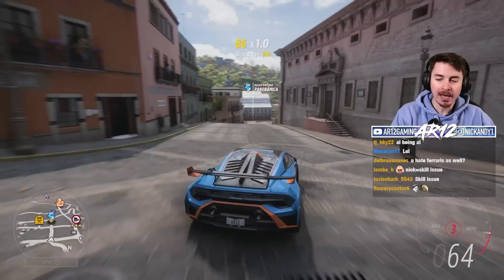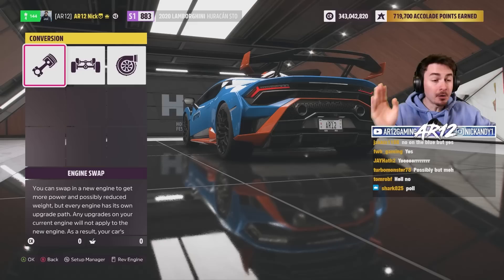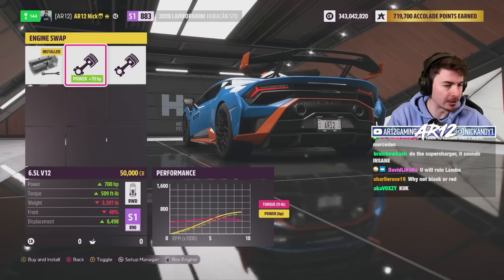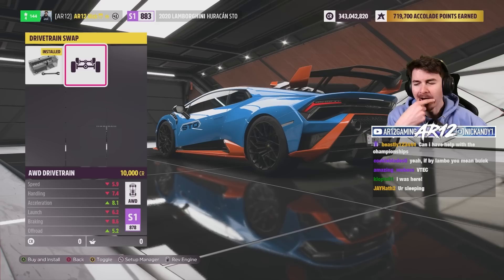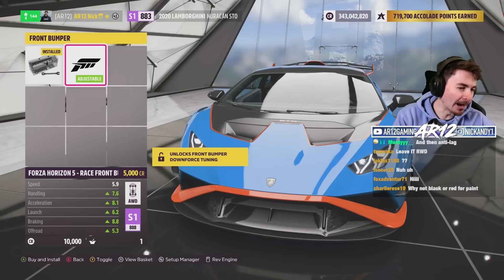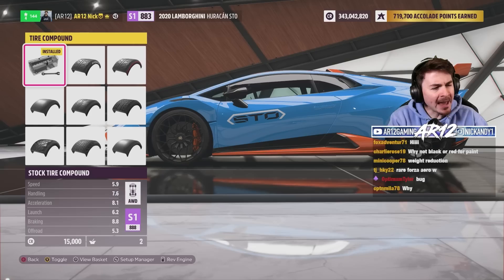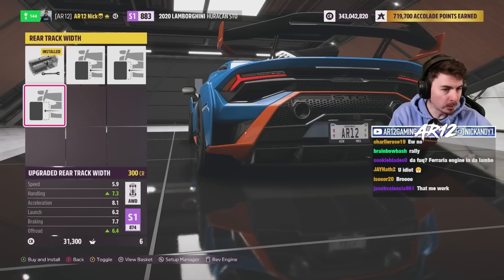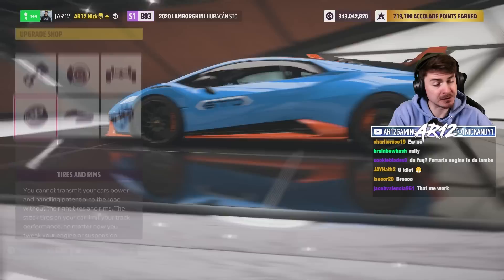Not only is this car beautiful, it sounds incredible and is insanely quick. The Huracan STO is already pretty close to the top of S1 class, so let's see how good we can make it with some upgrades. We've got our V10 with 630 horsepower — we could swap in a 700 horsepower V12 Ferrari engine, but that seems illegal. I'm keeping the stock engine in. I'll make it all-wheel drive, toss on a race front bumper, go with rally tires for better suspension and more horsepower, and add some engine spacers.